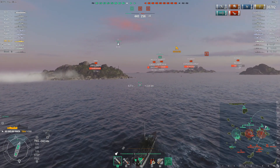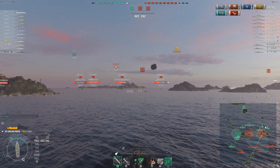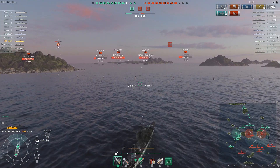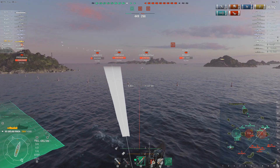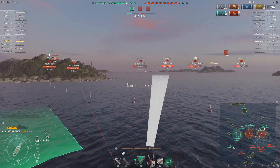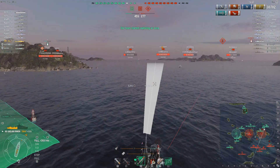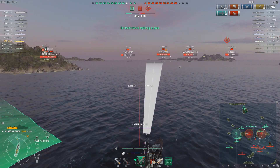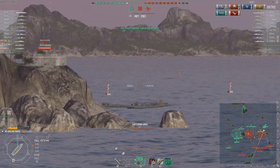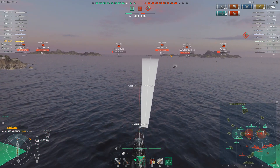Cunningham is going there to recapture the point. The friendly team still has A without any trouble, so when they retake C they will once again have more capture points — and they're in the lead anyway because they've sunk more ships. The Clemson and Kamikaze — I have absolutely no idea what they're doing. There is no reason for the Kamikaze to be where he is; he's probably looking for a carrier, which means he's just wasting his time. It's never worth going to the zone wall looking for a carrier.